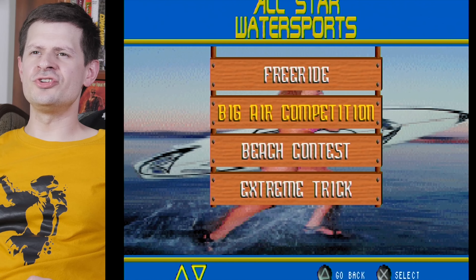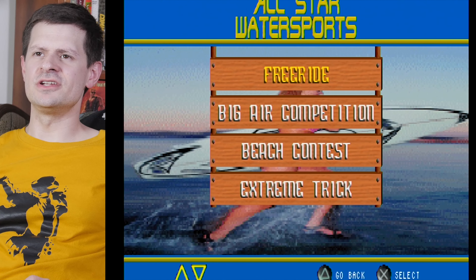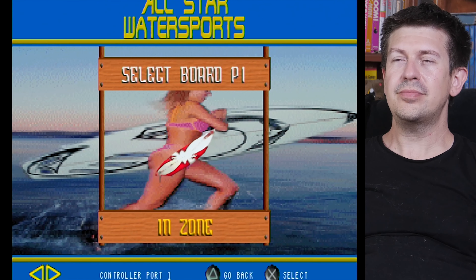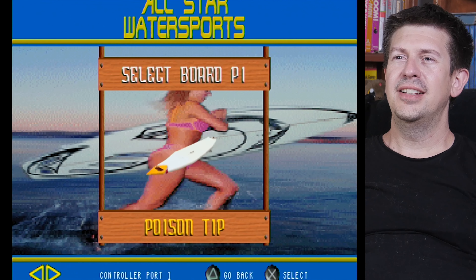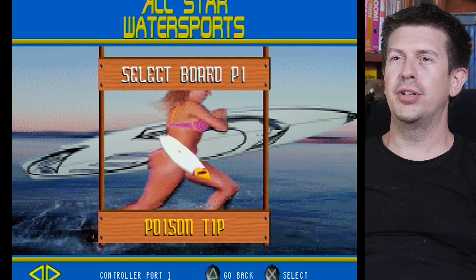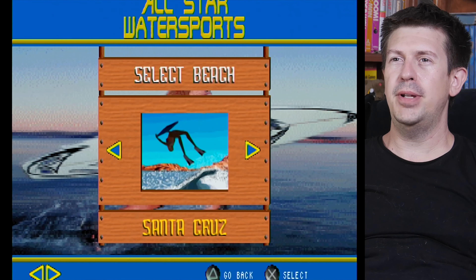I'm gonna start with Freeride, because when you do it like this, you just lose it immediately and there's nothing to watch. I don't know anything about boards. I'm pretty sure the board — like, if you pick a red board, you have five extra HP.